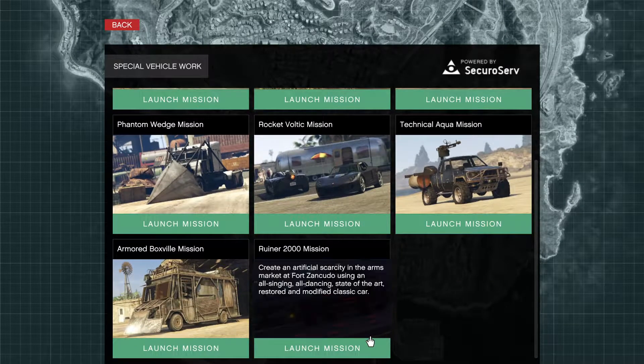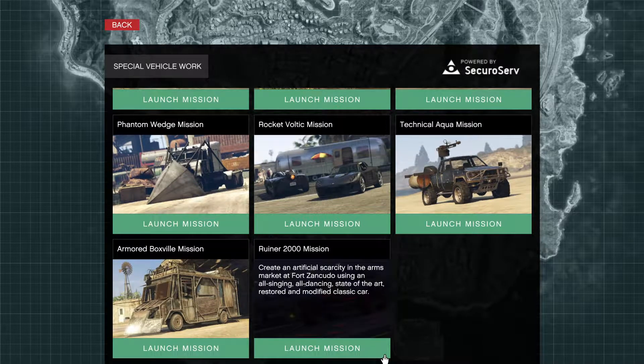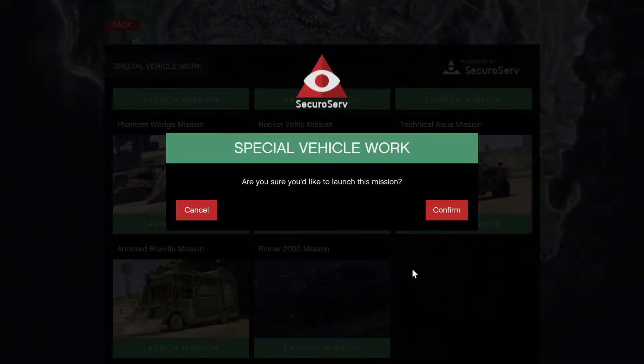So this one, the last mission. I think more will be added in future. I don't know about it. Ruiner 2000 mission. Create an artificial scarcity in the arms market at Fort Smith.